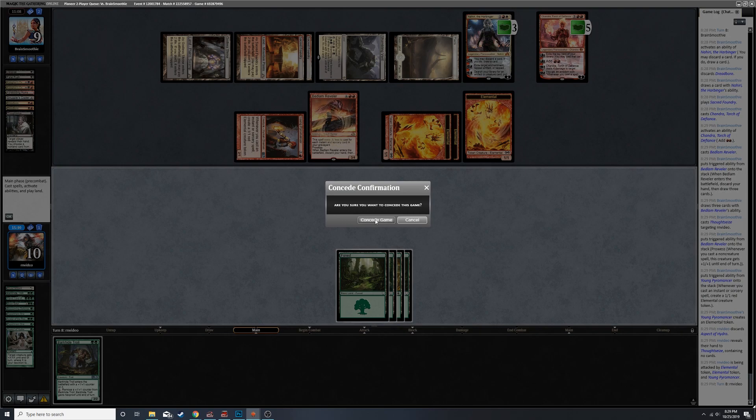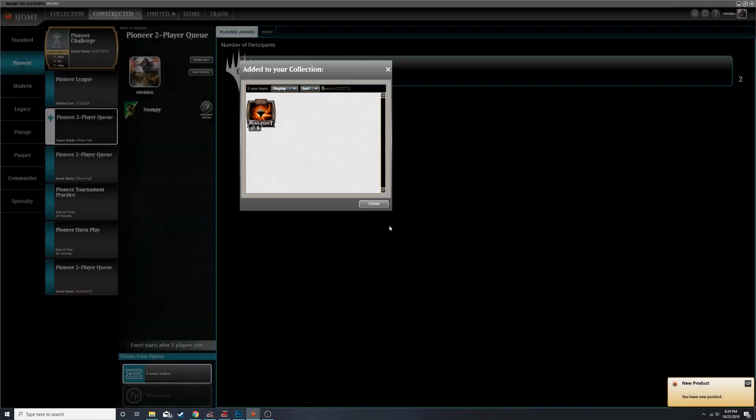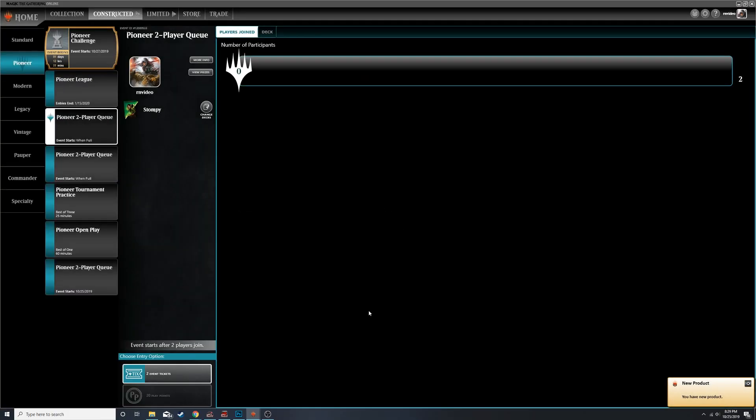Alas, I'm gonna give it to this one - I'm gonna give it to you Brain Smoothie. That was a pretty sweet deck you got there. Alright, well there it was - Punting and Pioneer episode two with Stompy. I think I'm gonna do some tweaking before I record my next video, and yeah, hopefully that helps. Try to get some trample - see you guys later!